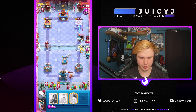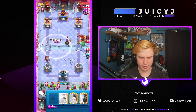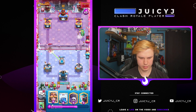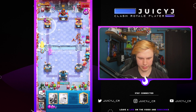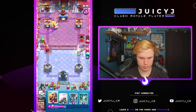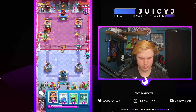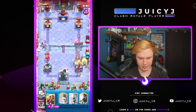Let's go Knight, Baby Dragon, and Barb Barrel. Tornado the Queen to the opposite lane. Tombstone here. He's gonna use the ability — I'm gonna go Knight, then Baby Dragon and Graveyard right here — should be good timing. Let's Tornado everything away from my Graveyard. Cycle Lightning, and that'll be GG.